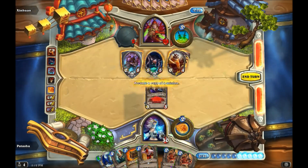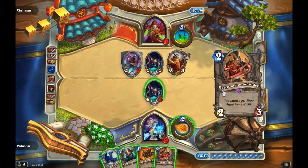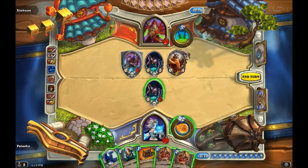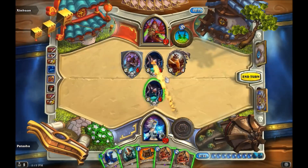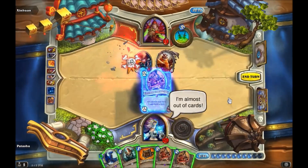Now let's test playing a Deathlord, then an Anabar Ambusher, and having them both die simultaneously. The Deathrattles trigger in order of play in a single death phase, and we see Garrison Commander enter play and immediately be bounced back to our hand. This time our hero power is not refreshed.